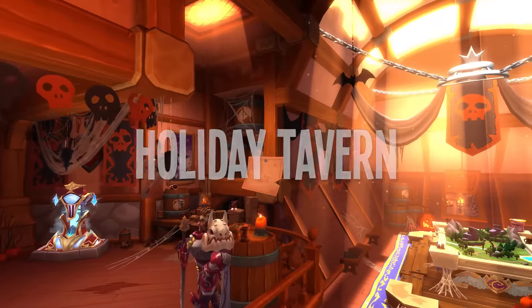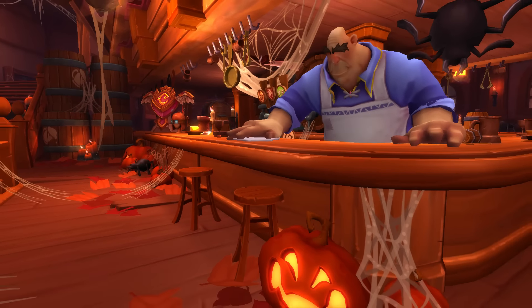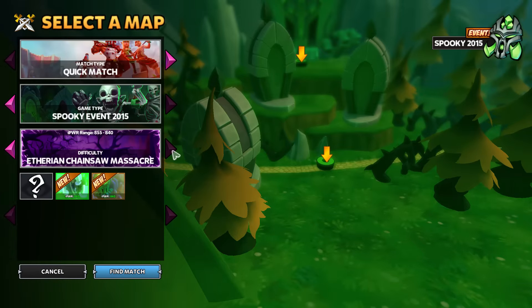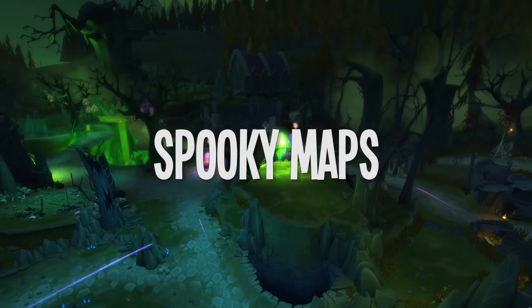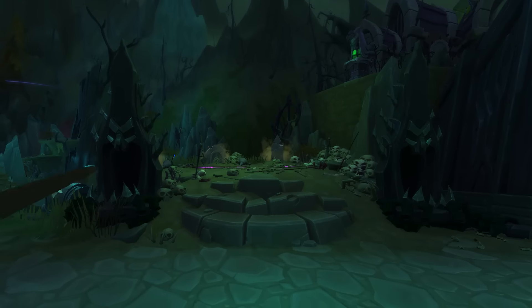In Ascension Part 2 we've got the first of our holiday events and this one is spooky themed, so you're going to scare your mother. She better get the bucket. With this patch there's going to be two new spooky themed maps, each with their own incursion style event on them.